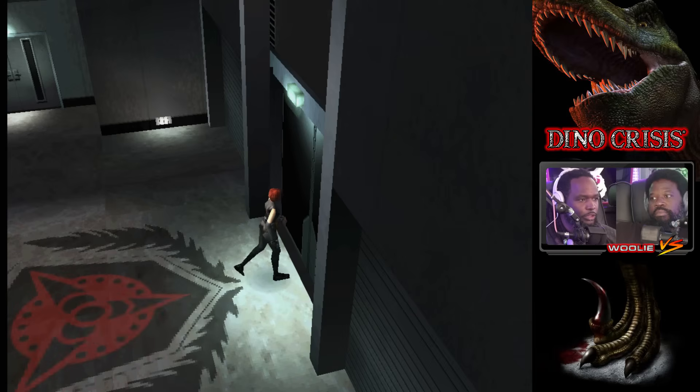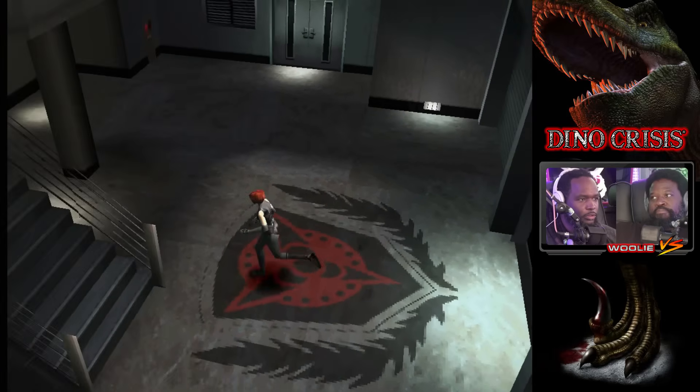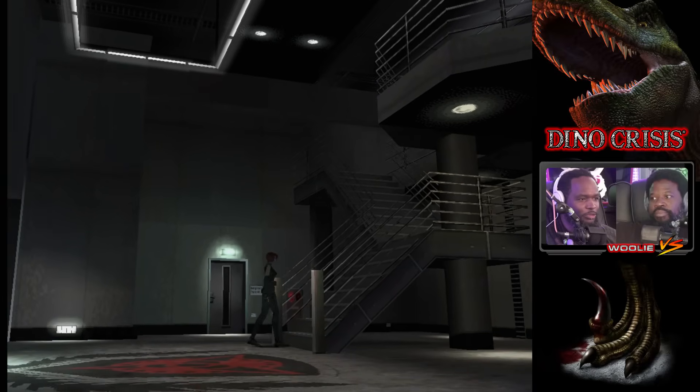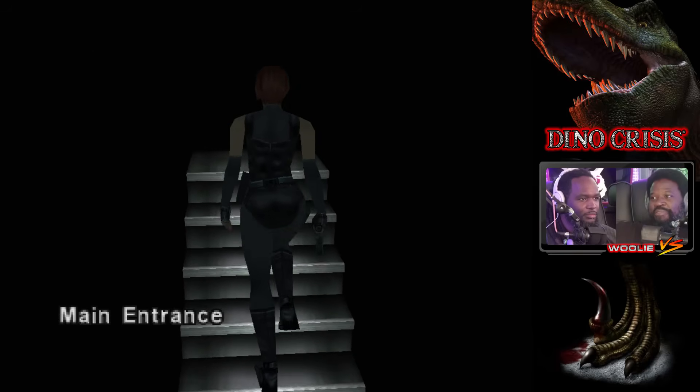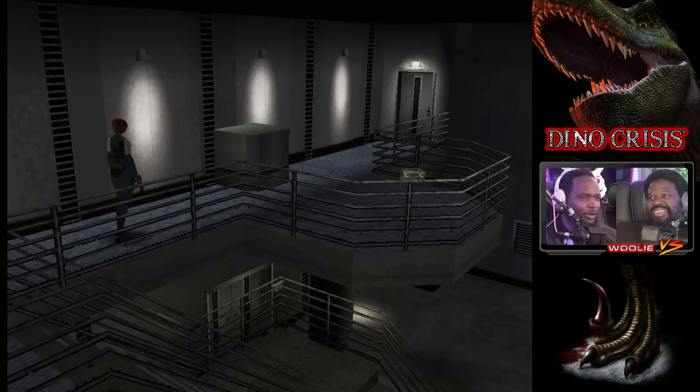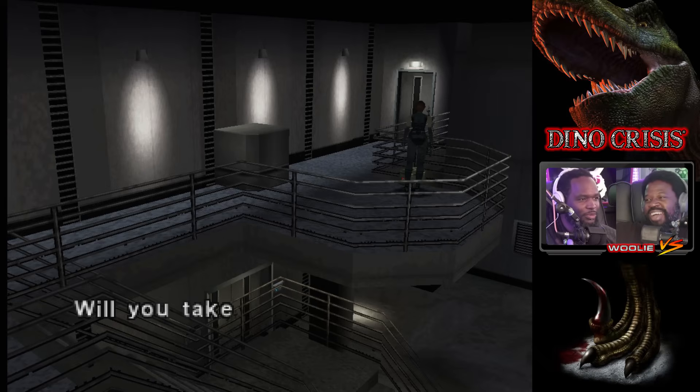You need the entrance key to open this door. First room, Spencer Mansion. You can't climb yourself, of course. That's complicated tech — we figured out how to get her running on a flat surface, but you want to fight dinosaurs on an angle? Are you crazy? We can't figure that out.